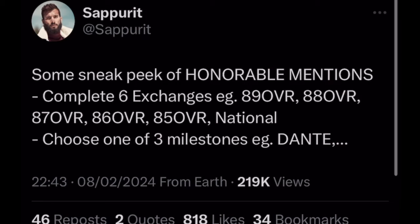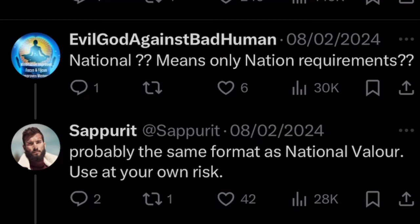So far, this is what we know about the Honorable Mansions chapter in FC Mobile right now. Some sneak peek of Honorable Mansions: complete six exchanges for example 89 overall, 88 overall, 87 overall, 86 overall, 85 overall, as well as national requirements, and choose one of three milestones — for example Dante and one other player. National means only national requirements, probably the same format as National Wailer. Use at your own risk.